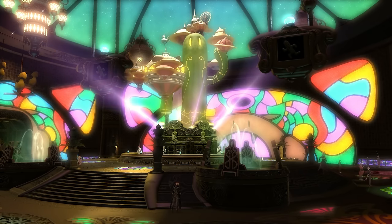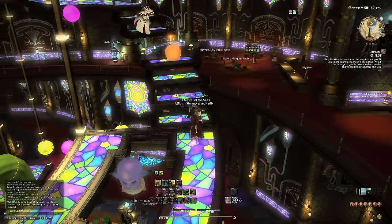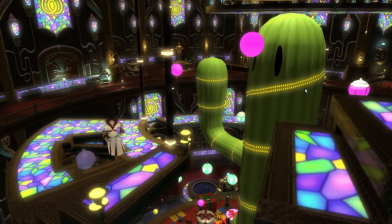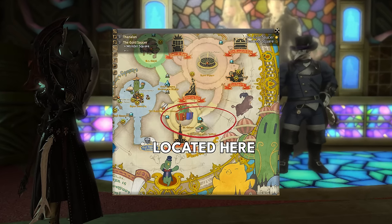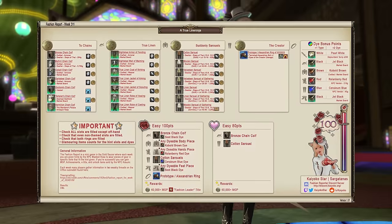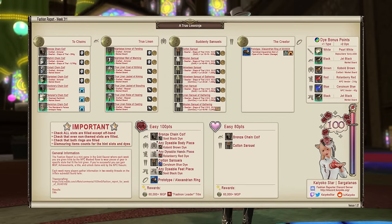Next up, I want to talk about the Gold Saucer. Here you can farm a currency called MGP in return for various rewards such as mounts and minions. I won't go into too much detail since I made an entire video about farming MGP, but the one thing you should make sure to do every week is the fashion report. This will give you 60,000 MGP for just a few minutes of work. There's a Twitter account that posts the weekly fashion report items you need to wear to get your MGP, making this one of the best ways to farm the currency fairly passively.